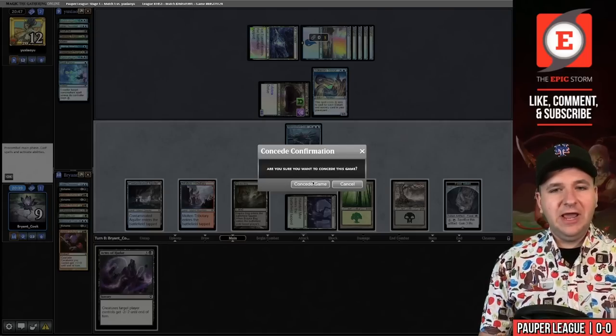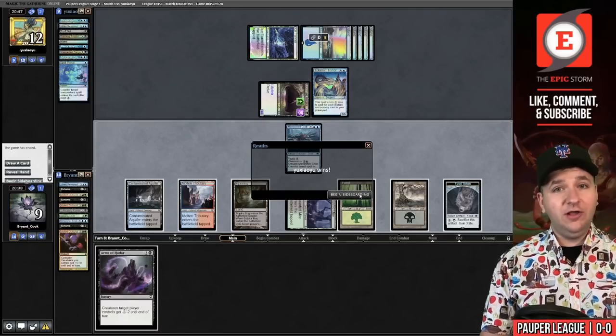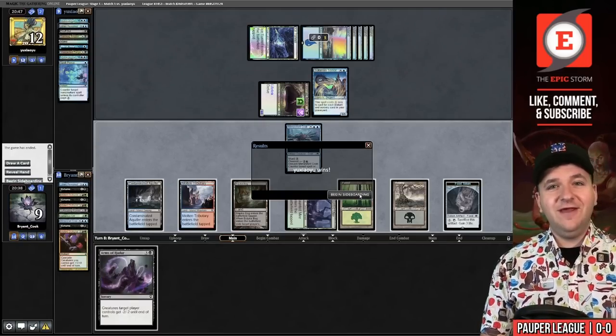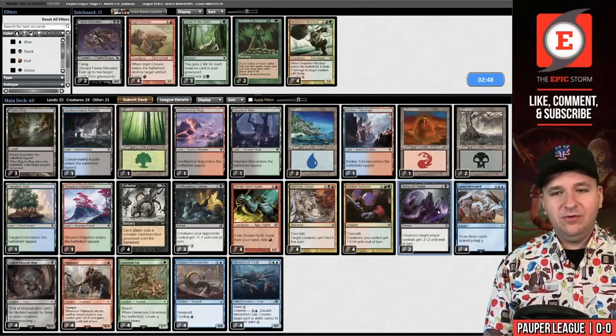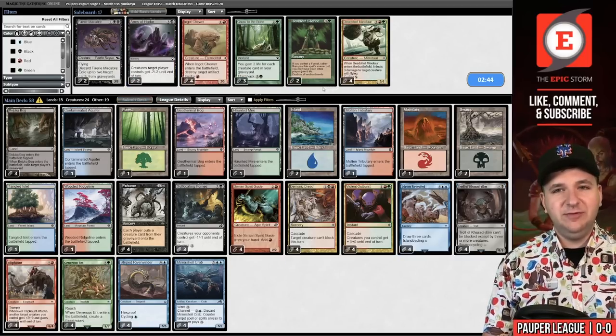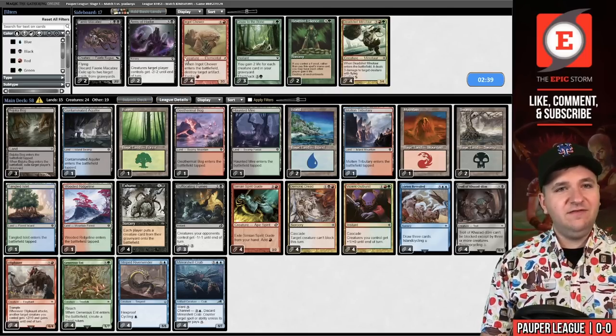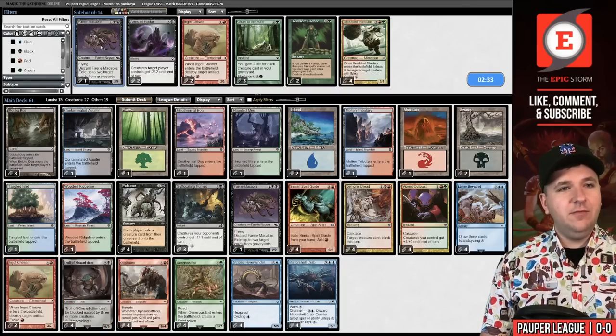We drew our Wraths versus the matchup where they were bad, and that was a huge part of why we lost. We lost game one even after I talked some trash, unfortunately. Let's get the Arms of Hadar out. The problem is I don't really have a whole lot to board in for this matchup. Maybe Ingot Chewers for possible Relics. Faerie Macabre is actually probably decent versus their large creatures.